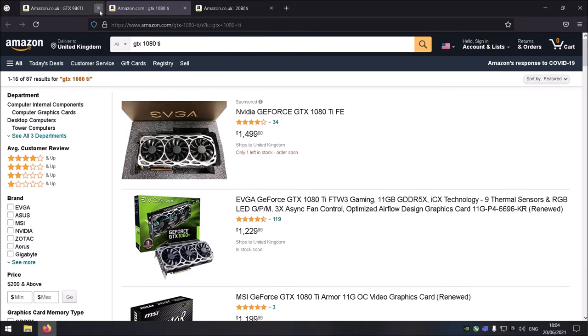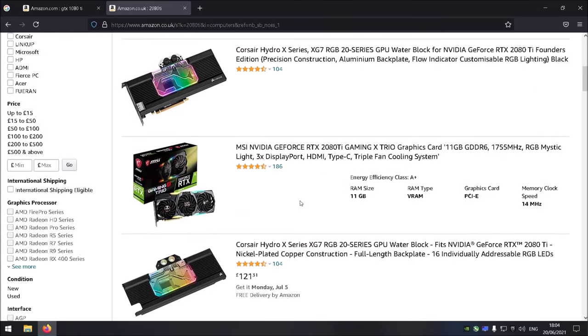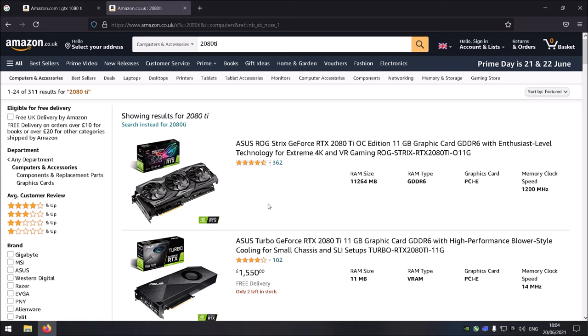Keep in mind the 1080 Ti is $1,500, and the 2080 Ti is basically the same price — there's an Asus Turbo blower-style model I'm not a fan of. Either way, if you have to choose between a 1080 Ti for $1,500 or a 2080 Ti for $1,500, the obvious choice is the 2080 Ti. At the same time, if you're looking at a 3060 or 3070, scalpers are selling those for $1,500 too, and $1,500 for a graphics card that's been around for a while — even if it still performs well — is an insane amount of money.